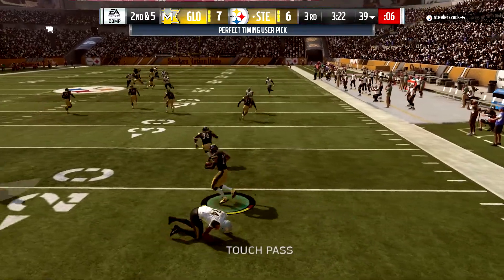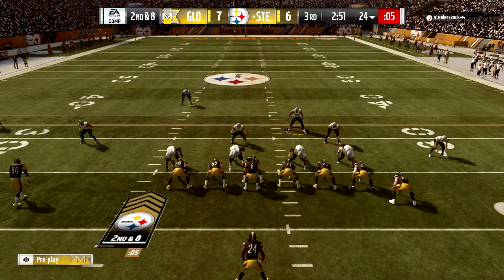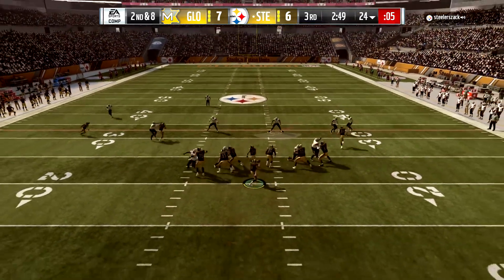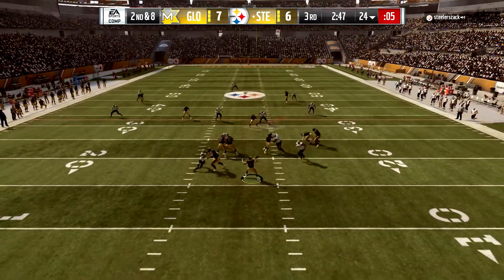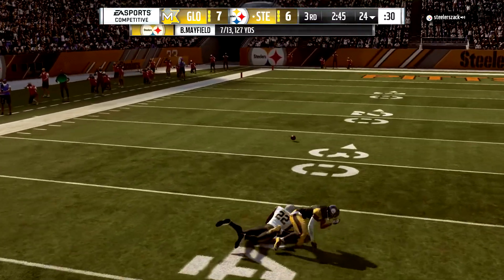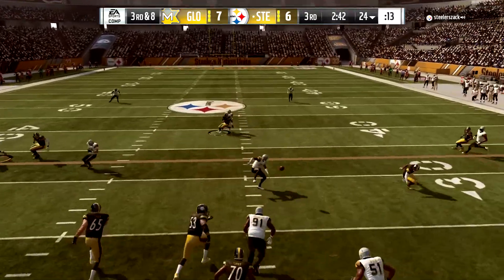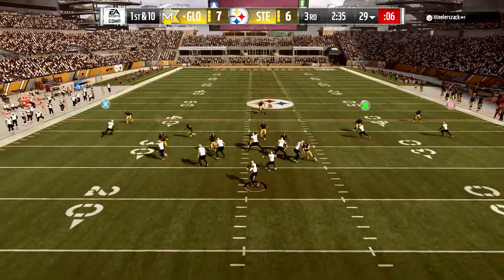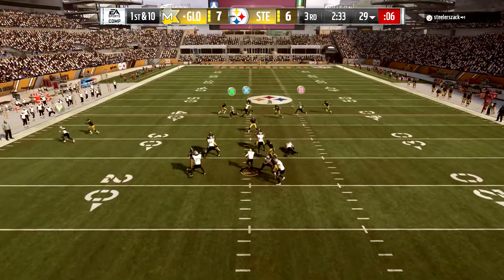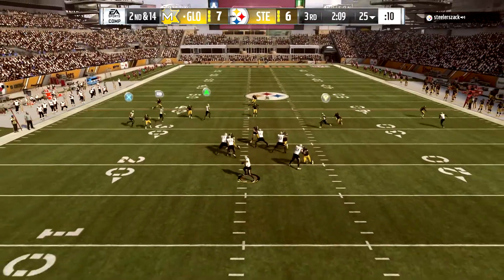I get the ball back and make a terrible throw, a terrible read — Joe Hayden is there to pick it off. He gets the ball back with his eyes on the end zone this time instead of a field goal. On third down and eight we get a nice deflection by our linebacker. First down and ten, Michael Vick will be brought down after we get the ball back. Second down and 14.